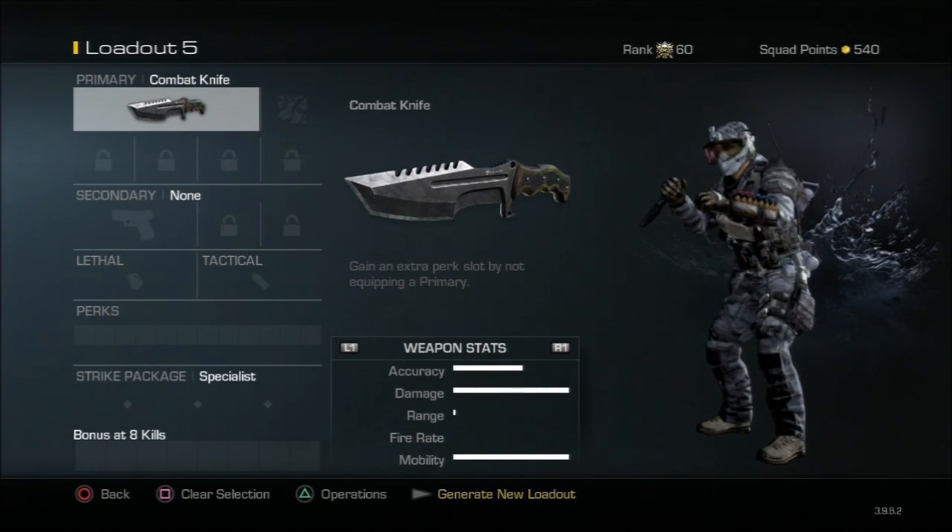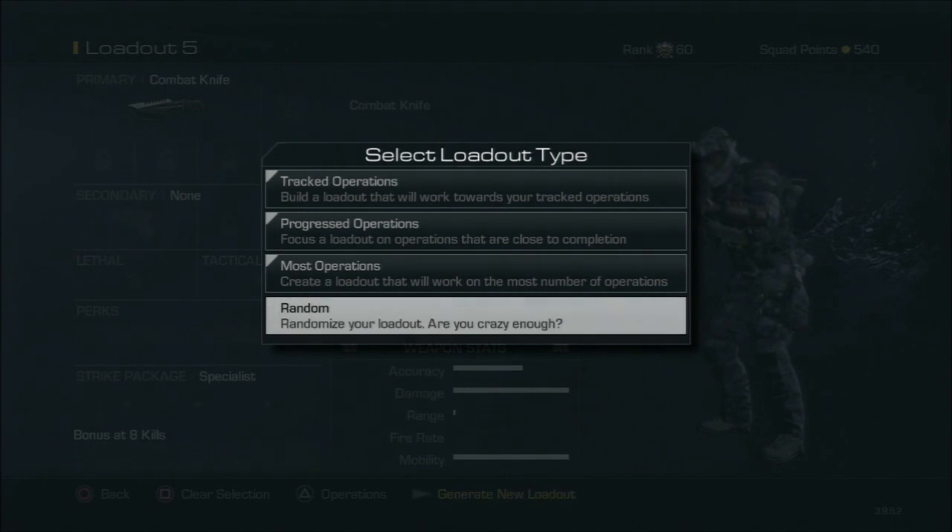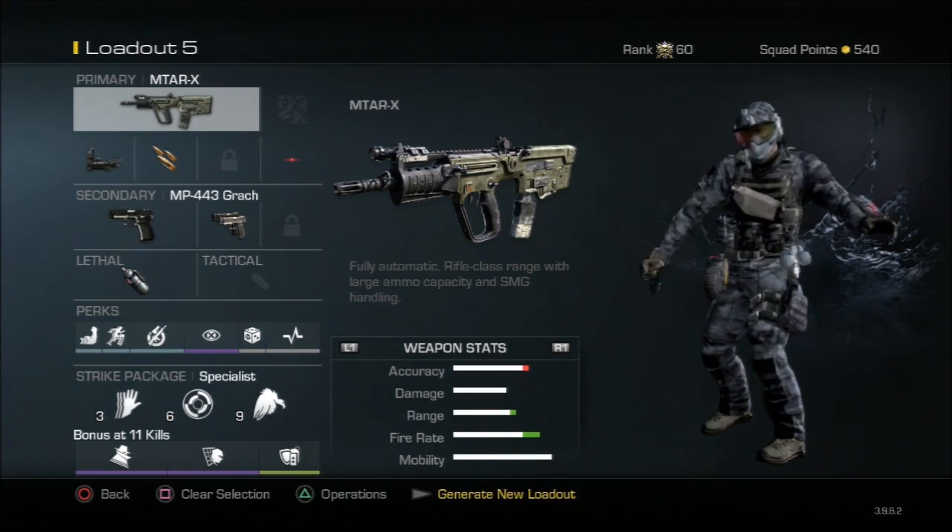What's going on guys? This is Exotics and today I'm bringing you guys episode two of the random chem strike class. For today's episode we got a pretty interesting class setup.